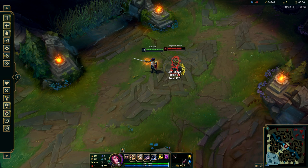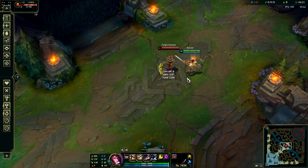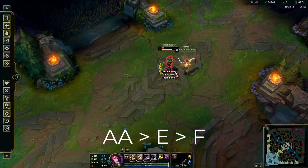Now we can move on to redirecting your autos. If you Flash, you can change the direction that your auto attack is coming from. So if you wind up the auto and then Flash after towards the direction of your next vital, it'll hit that vital. You can also do this with Goredriker. Putting it together: auto attack, E, Flash — you first auto attack to hit the first vital, reset it with your E, then Flash into the next vital and instantly pop it.